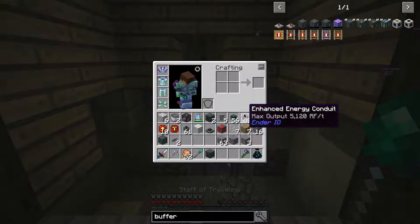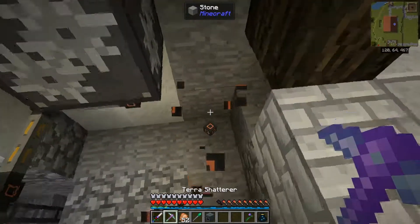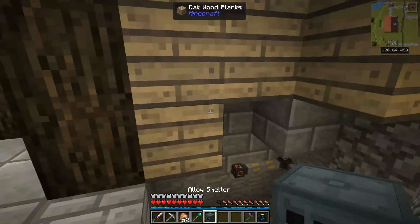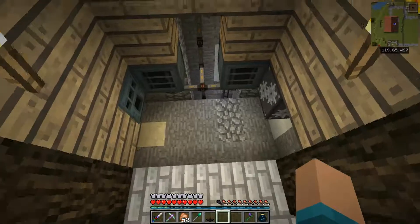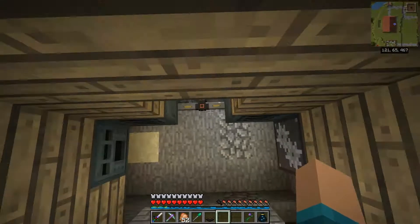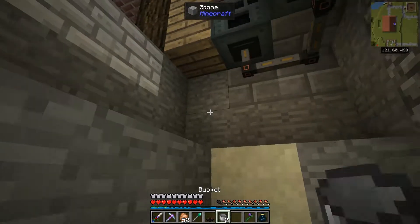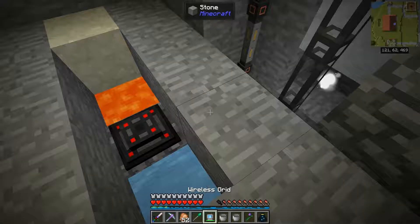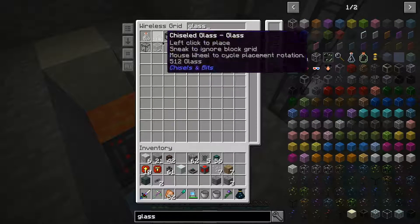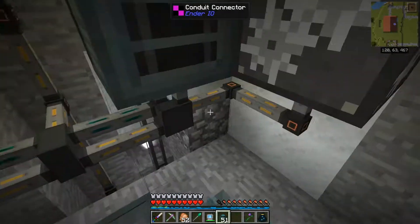As I clear out this area, it's come to my attention I should grab two more enderlink chests — actually, I don't even need to do that. Let me just grab an importer. An importer should do us, and then I think we should also have a buffer. I have pre-crafted some energy conduits as well as some item conduits and ten of our upgrades for speed and mining. We have a double crusher, an alloy smelter, and two sag mills.